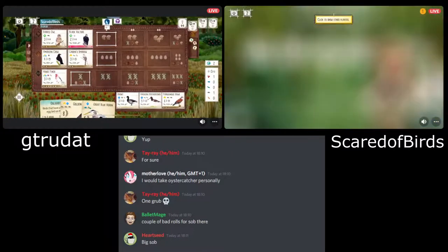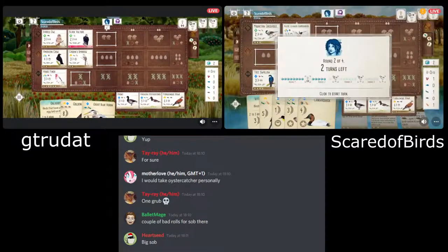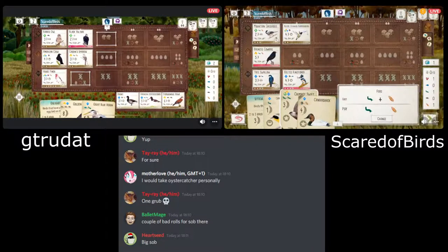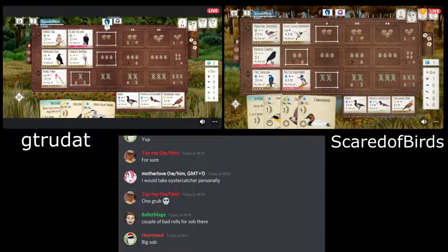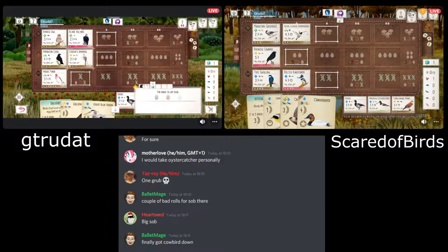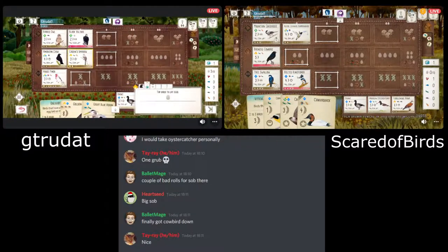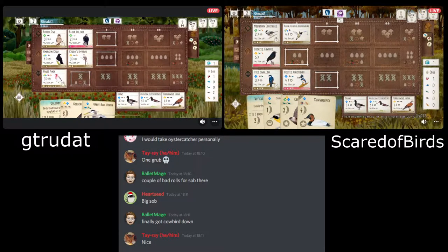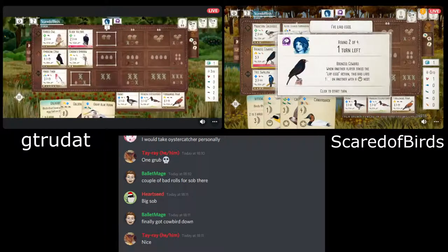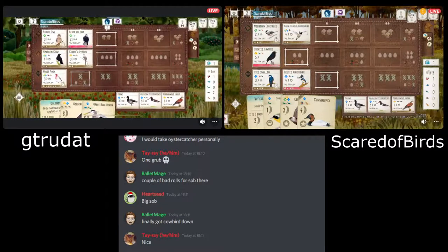Eggs will go into star nest birds now, which will help with every single end-of-round goal from here on. They might have struggled without those because the Hummingbird only has two spaces and can fill up quickly. But the Kingfisher with four star nest spots — and I wouldn't be surprised if they look to play the Canvas Back soon as well. It gives more capacity and they probably won't even need to think about laying eggs specifically to win these end-of-round goals if they can get two star nests down.